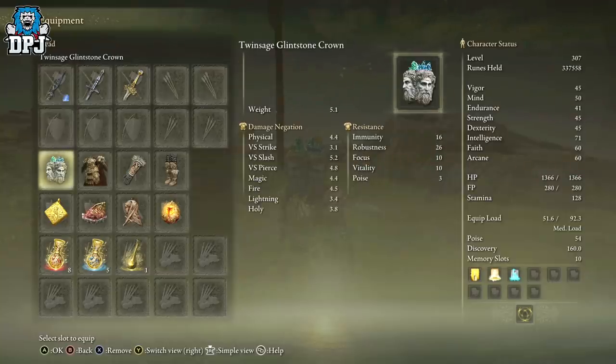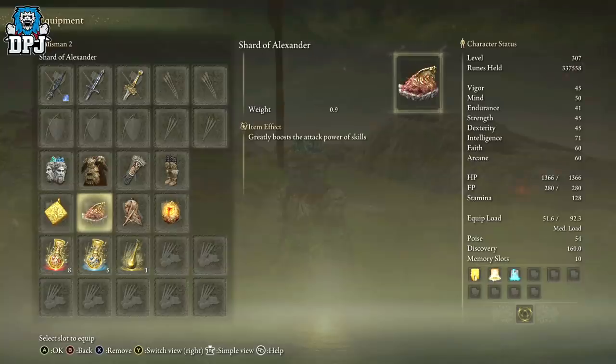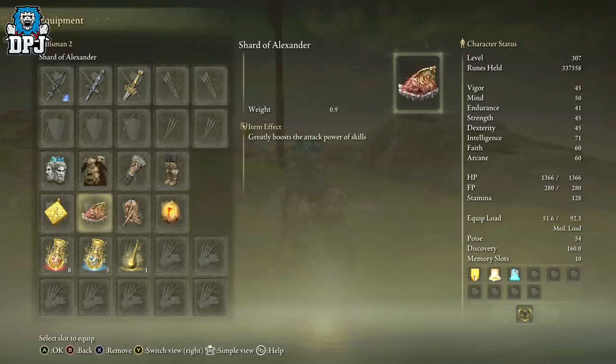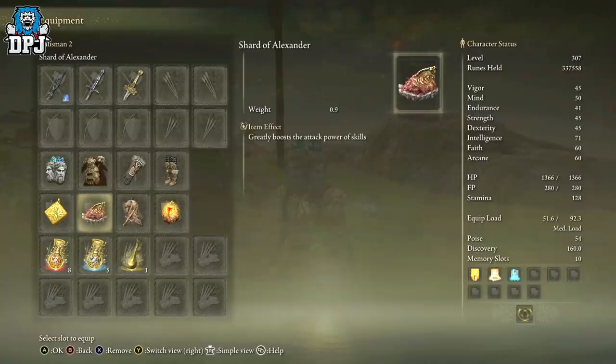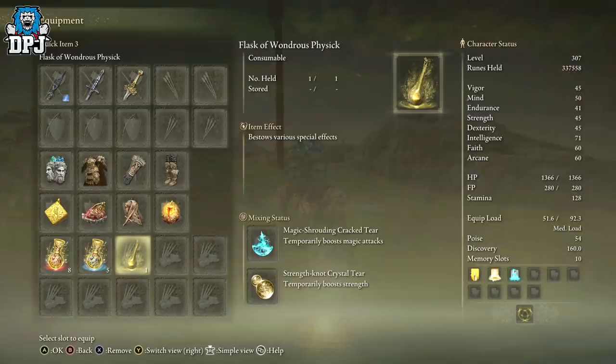In regards to what else I'm using with this, I'm using a Glintstone Crown — Twin Sage. That increases my intelligence. Armor-wise, I just look good, whatever you want to put on there. Talismans I'm using: the Stargazer Heirloom, raises intelligence; the Shard of Alexander, must obviously; the Dagger Talisman, must; and another one that raises stats. For my flask, I'm using the Magic-Shrouding Cracked Tear — temporary boost to magic attacks — and Strength-Knot Crystal Tear to boost strength.